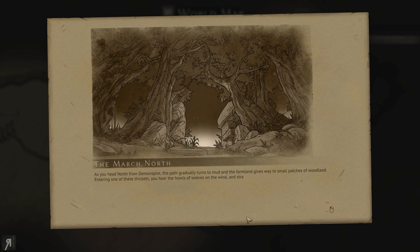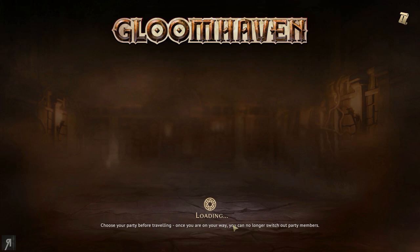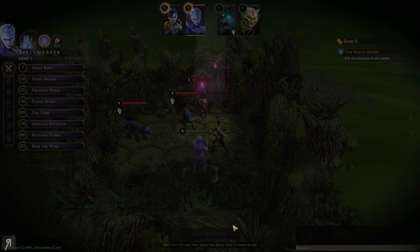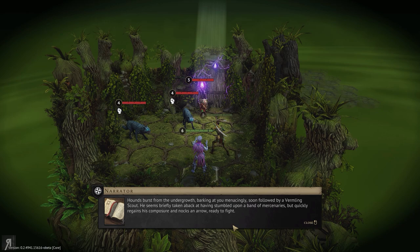They're kind of just getting us acclimated with how the game works. As you head north from Demon Spire, the path gradually turns to mud and the farmland gives way to small patches of woodland. Entering one of these thickets, you hear the howls of wolves on the wind and strange high-pitched grunts urging them on — it seems they have picked up your scent. You prepare for battle. We have vermling scouts who look very mean, and we also have some wolves to deal with.